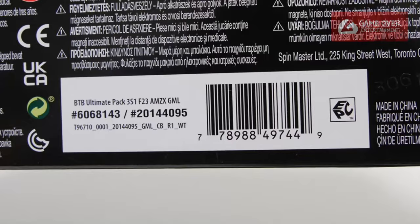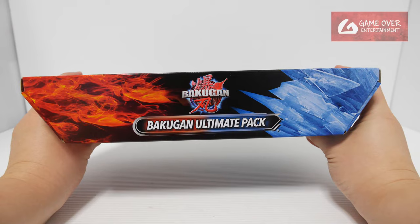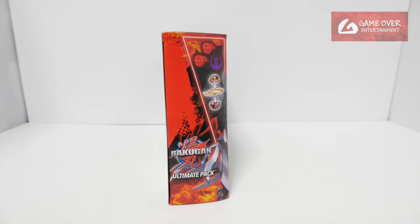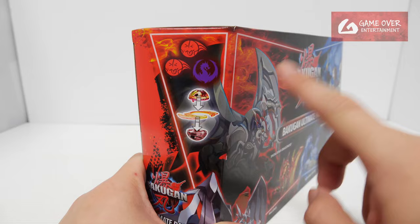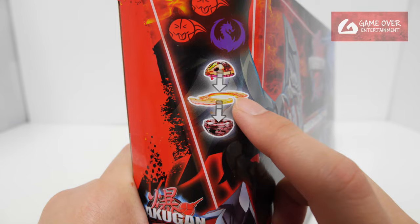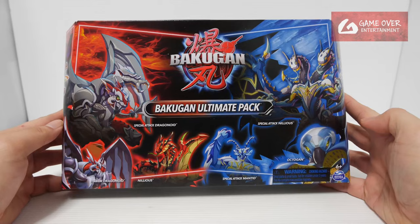Have a look at the barcode in case you're interested. The date is 16th of June 2023. Looking at the top, the side, the other side, and the bottom — here it has information for what I'll call the red side: two misfits and one dragon, I believe this is Dragonoid. And for the blue side, we have one dragon clan, one insect clan, and one aquatic clan — that's Nilius. Okay, so without further ado, let's open it up.